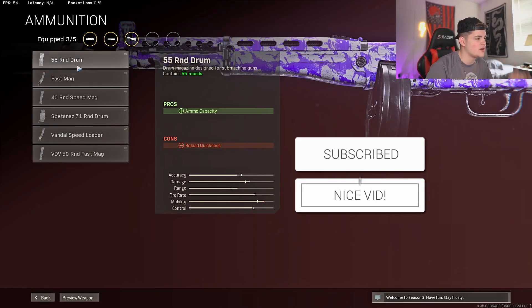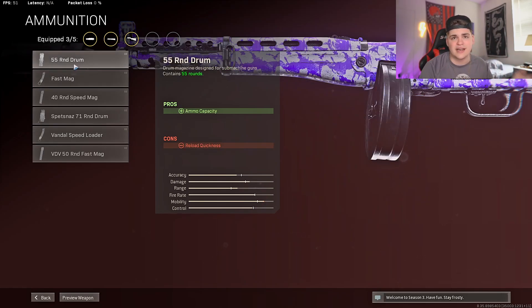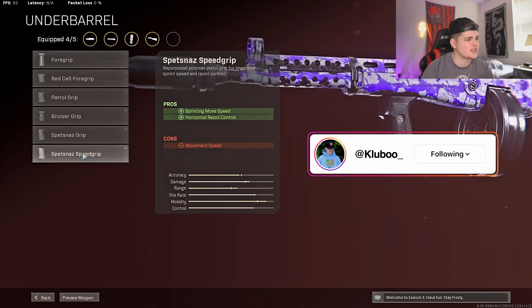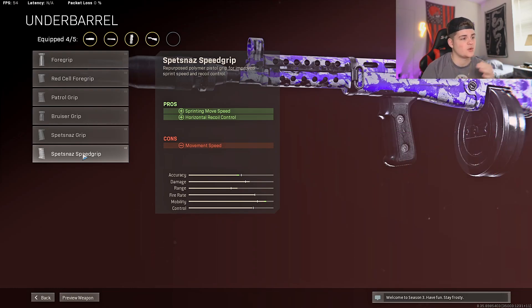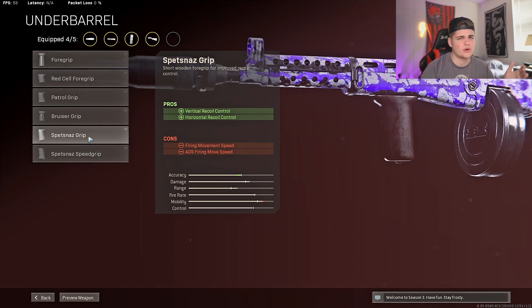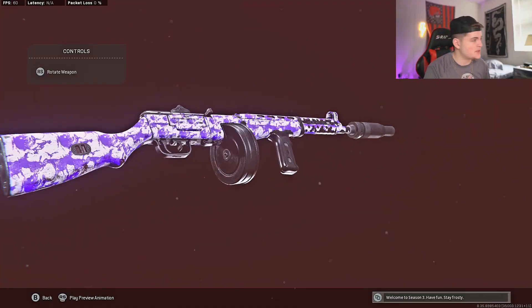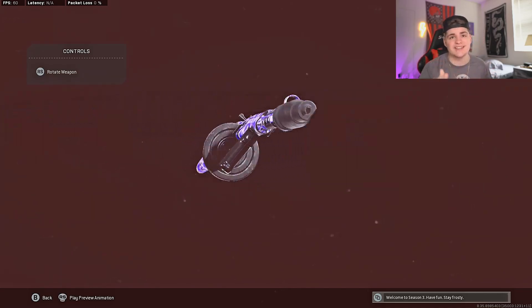For the next attachment, we're going to rock the 55 Round Drum Mag. Any other magazine is going to slow down your ADS, so that's why I choose the 55 Round Drum Mag. Finally, for the last attachment, we'll rock the Spetsnaz Speed Grip — it gives us more sprinting and moving speed and horizontal recoil control. We don't really need vertical recoil control, so I choose the Speed Grip over the regular Spetsnaz Grip. There's the class setup for the PPSH!